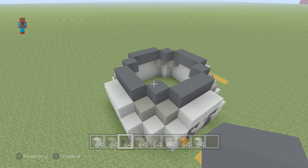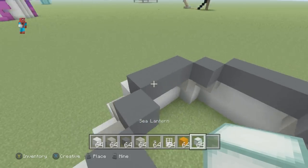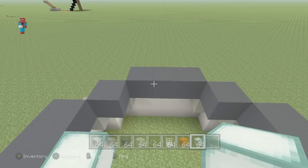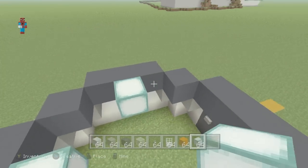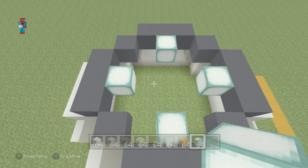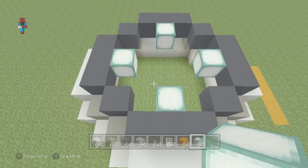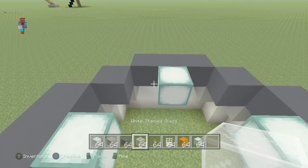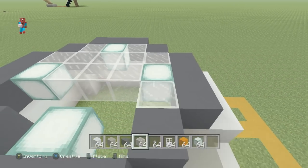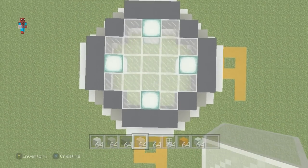What we now want to do is place a sea lantern coming in from each one of the middle gray concrete blocks — here, here, here, and here — just so that we have a bit of light inside of the actual build. You might also want to fill the top of this in using white stained glass block, which will just make it so that you can look up into the lava lamp whilst you're in the house down below.